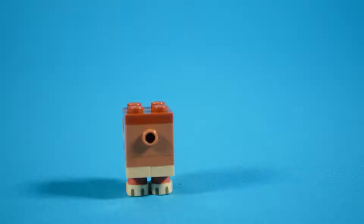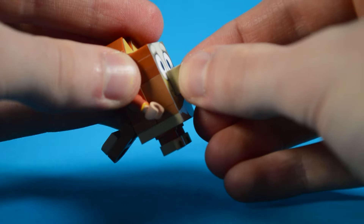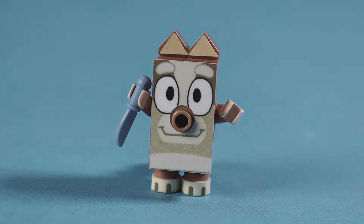On to Bluey's sister, Bingo. I made her about a brick shorter than Bluey. I'm not gonna lie though, she looks pretty freaky without a nose.